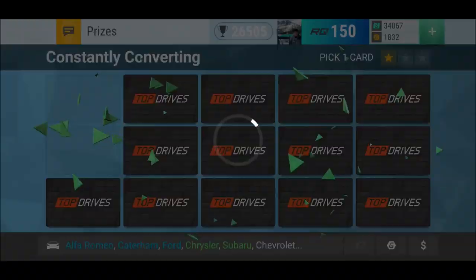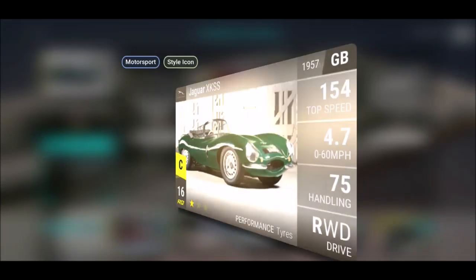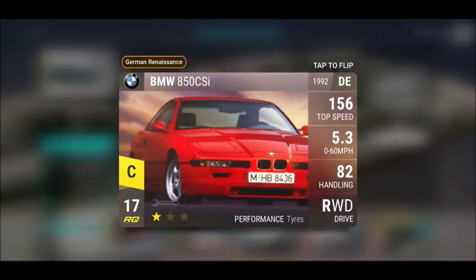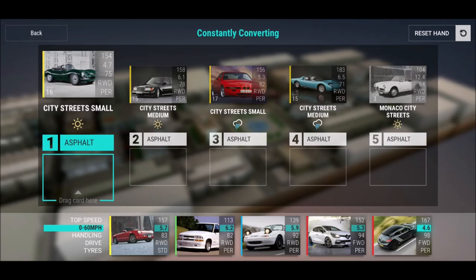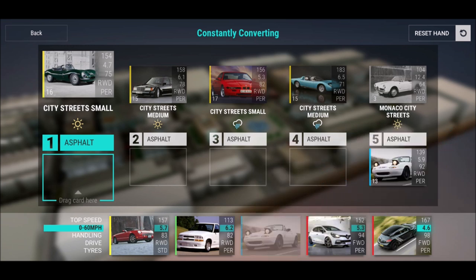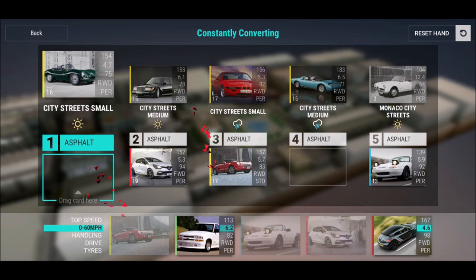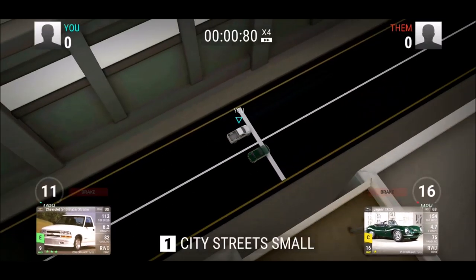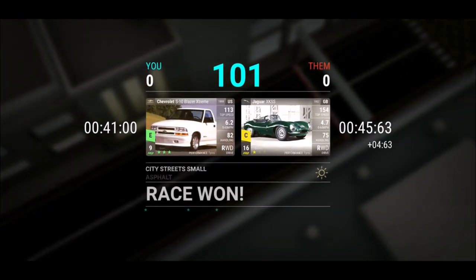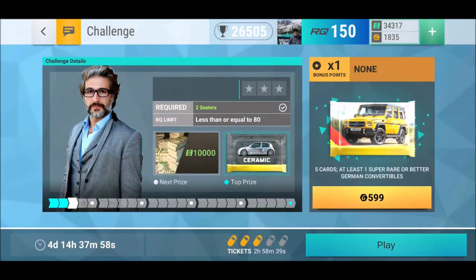We did our first three cards — not three rounds — and we got triple low ground clearance, so that's not too difficult. I don't use double standard tires even though we have double rain conditions, because I feel like no-standard tires are stronger than my standard tires for convertibles. Okay, 785 stats — I think I'm not mistaken there.